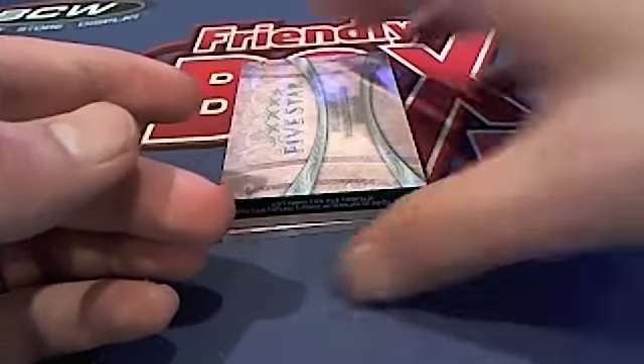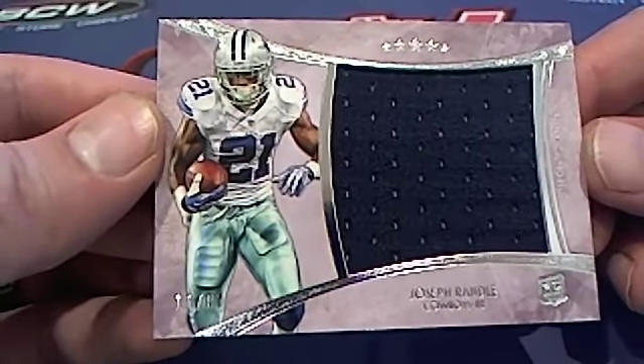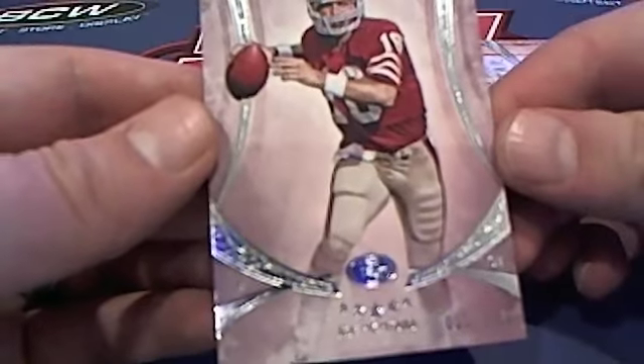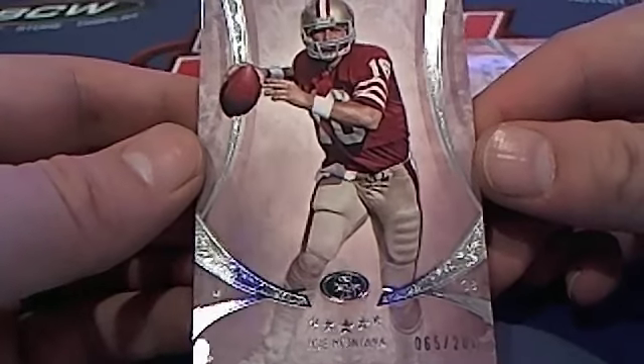What a beautiful one right there. Here is a Joseph Randall patch for the Dallas Cowboys, NFC East — that's Nick G. And then here is a Joe Montana, 65 of 28, 49ers. That indeed is the NFC West, Nick G.